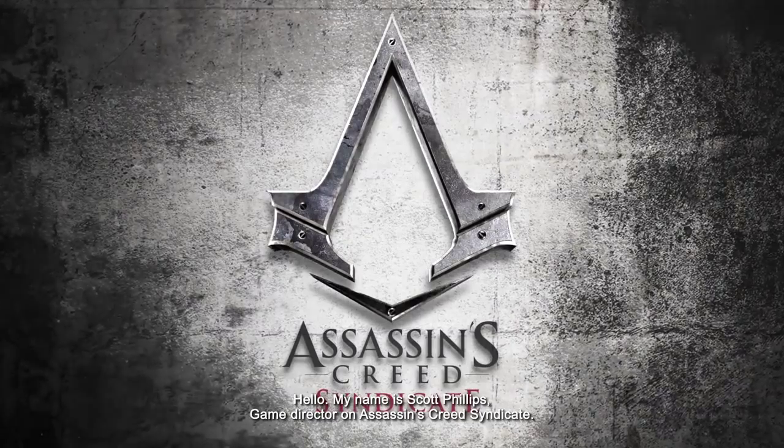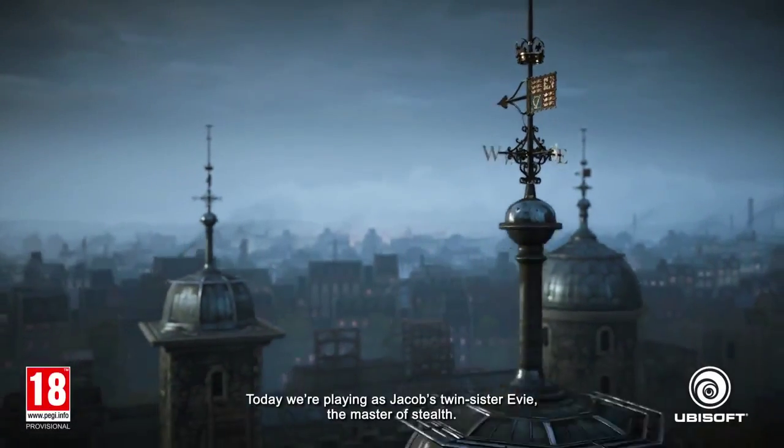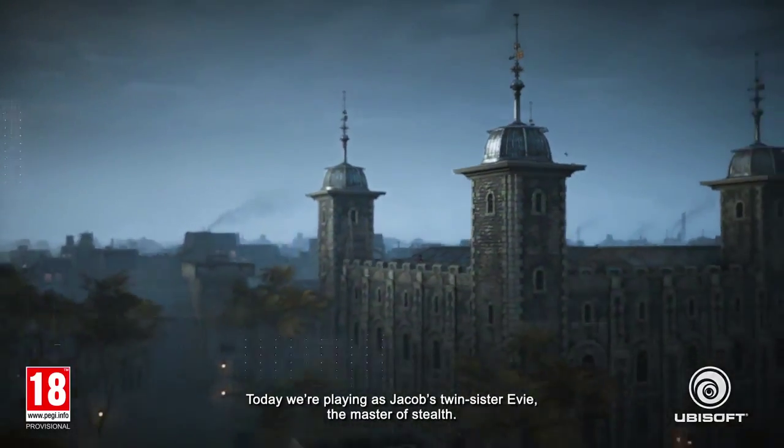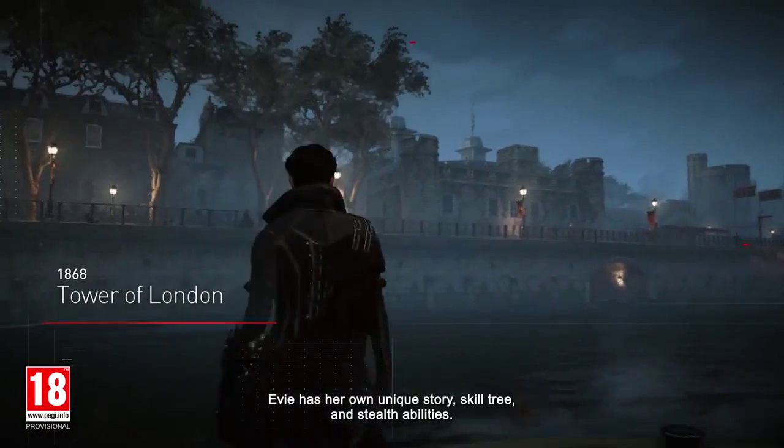Hello, my name is Scott Phillips, game director on Assassin's Creed Syndicate. Today we're playing as Jacob's twin sister, Evie, the master of stealth. Evie has her own unique story, skill tree, and stealth abilities.